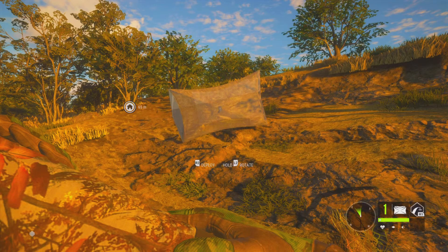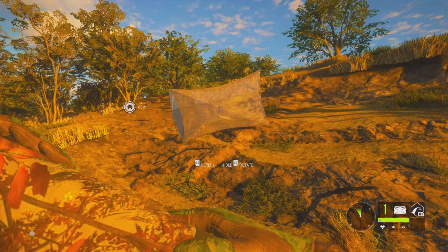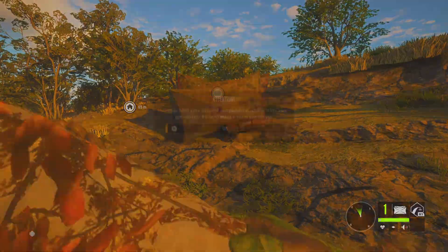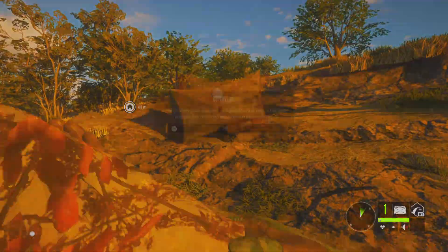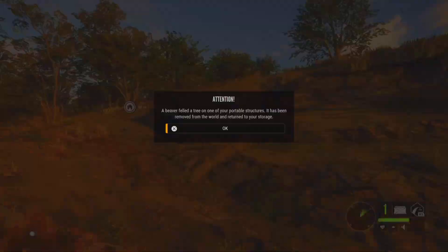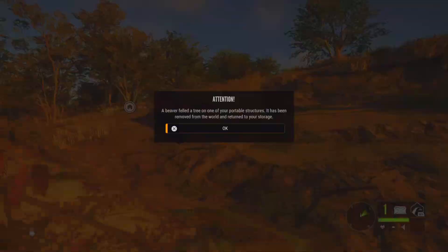Don't touch any of the sticks. This works on all platforms. Don't jump by mistake — if you lose the spot it'll be a nightmare to find again. I did this for about 10 minutes and went from 2 waterfall blinds to 173. Be careful not to jump by mistake, especially on controller if you press X.